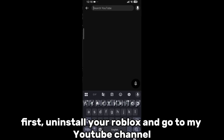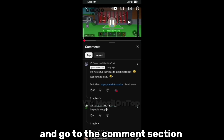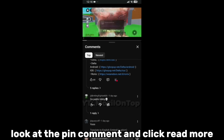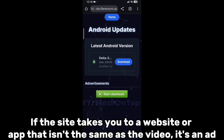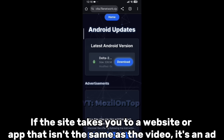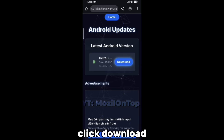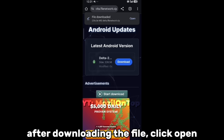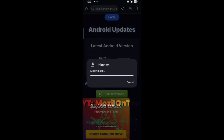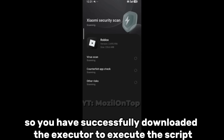First, uninstall your Roblox and go to my YouTube channel. Open any video and go to the comment section. Look at the pinned comment and click 'Read More', scroll down and you will see some executor links. I choose Delta. After entering the website, click download. If the site takes you to a different website or app, it's an ad — just click the back button on your phone to go back, then click download.